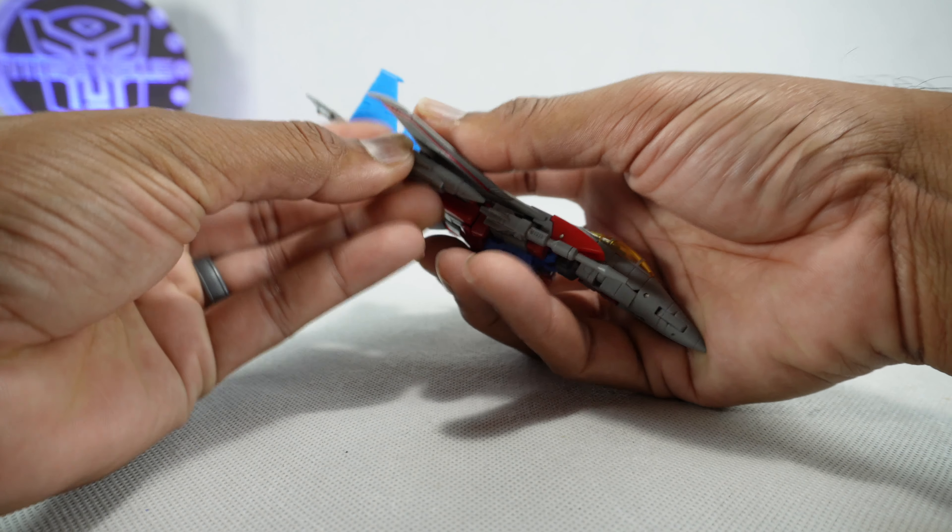That looks really nice. And even better, you can attach these blast effects for the boosters on the back. It is plastic going into die cast, so just be careful with it. I try not to push them all the way in. And on the front, we have these translucent pink blast effects that will plug into the null rays. They don't fit on the shorter missiles, so keep that in mind — you have to have the null rays on if you want to use these. That's a pretty cool display option.